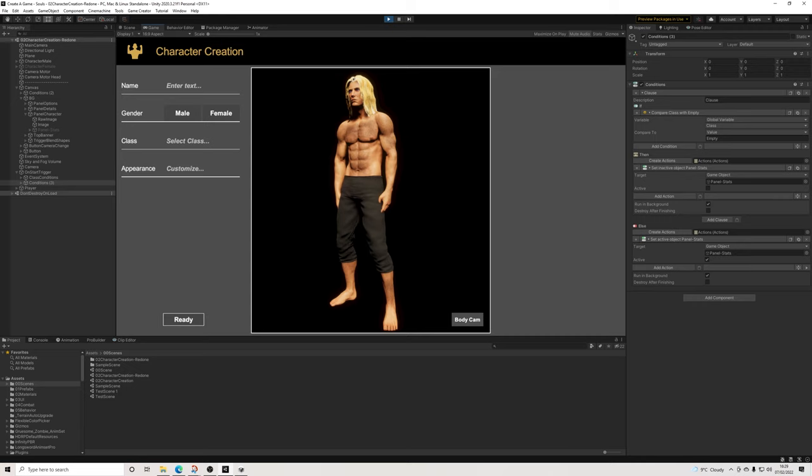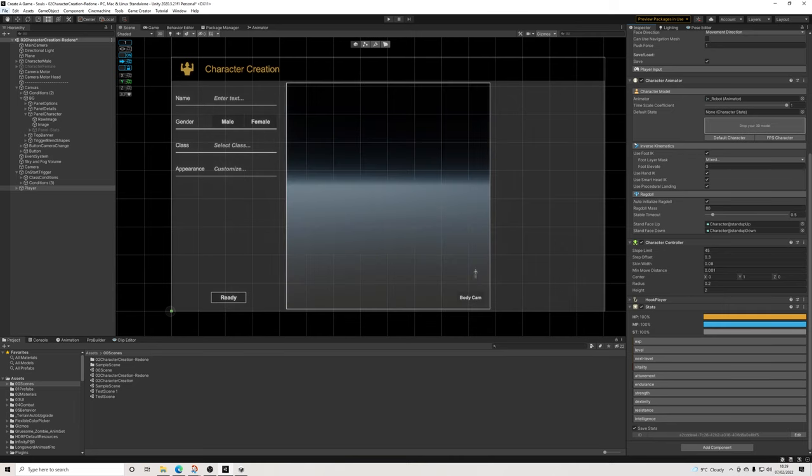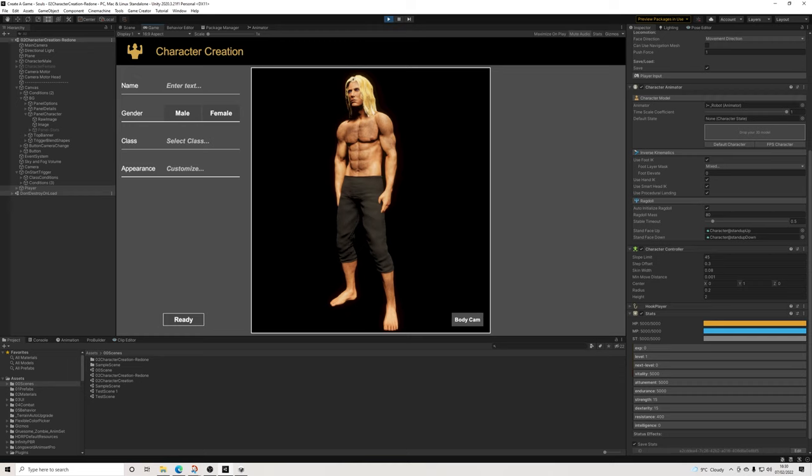I'm going to add a trigger — on a variable change. We can just add another condition: string clause — if it's equal to 'empty' (the default), then set active panel stats to off. Anything else it's turned on. So basically once this variable changes to anything other than this non-existent class value, it will turn on. Let's have a look. And there we go — the little guy is invisible, so that's good. Once we select a class — I'm going to do knight — and then suddenly we have stats. The only problem is that the stats are empty and that's because I added a player character without a stats component.